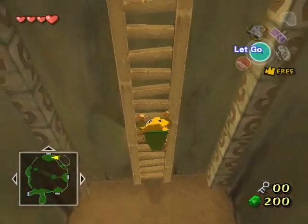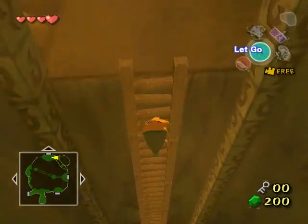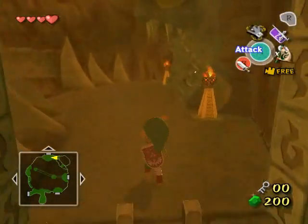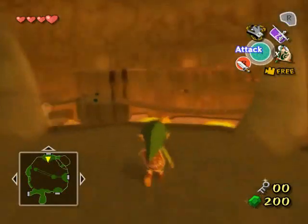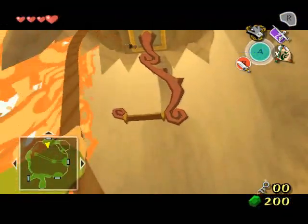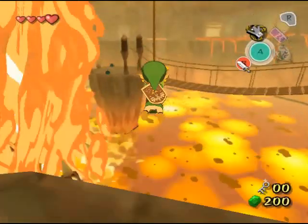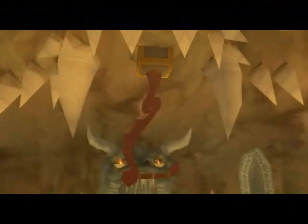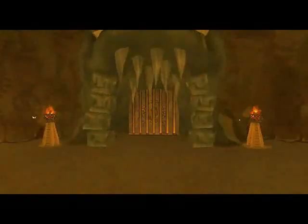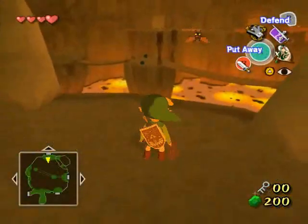We're still very early in the game, so this is to be expected. Once you're up there, you're going to find a door that's locked. To unlock it, you're going to have to swing on that thingy hanging down from the ceiling, and it's going to go down — the whole thing was actually a switch that opens the door.